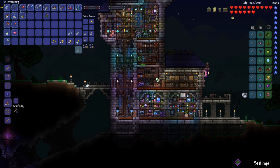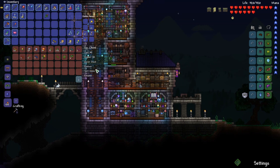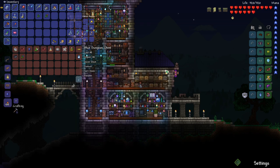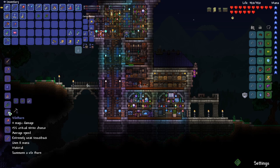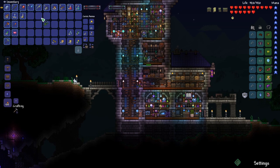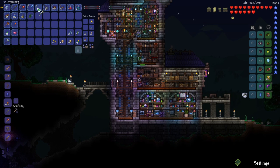Our jungle rose from the jungle can be combined with our nature's gift, and it will create the mana rose. We need five moon glows and we've got ten in our inventory, so we're able to craft the mana rose. We'll want to re-roll that because that's a pretty bad roll.